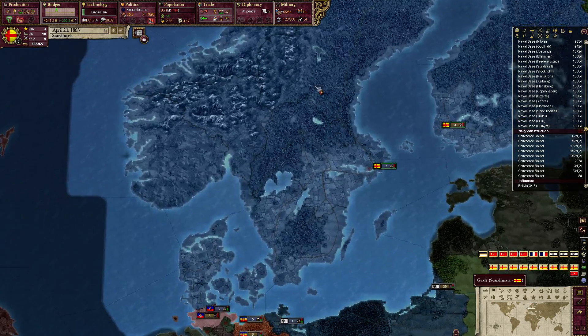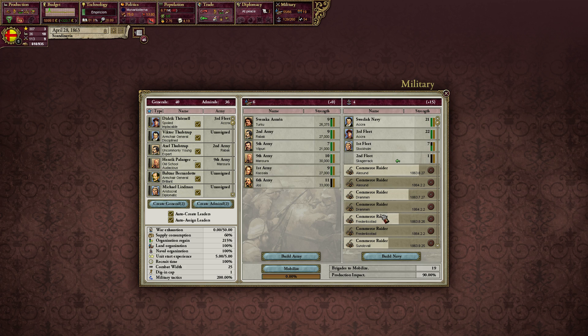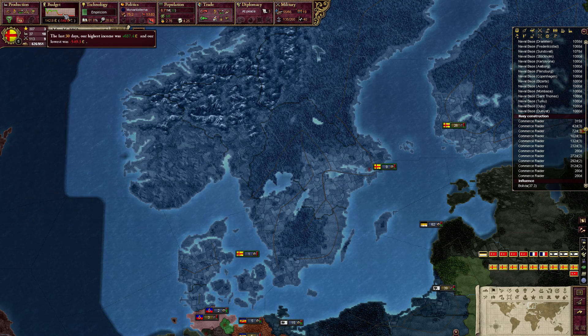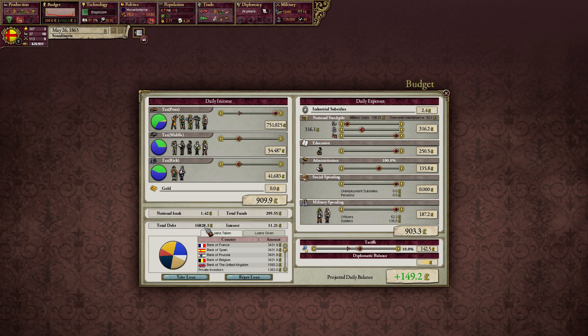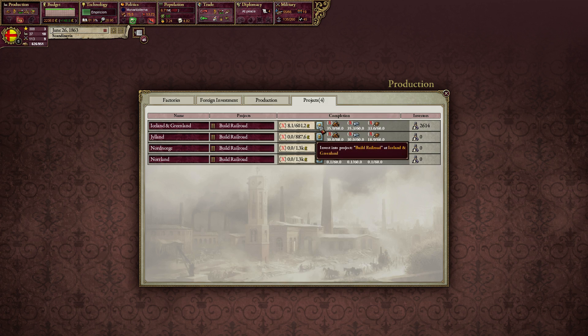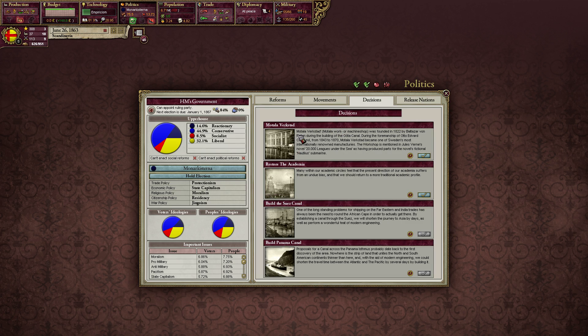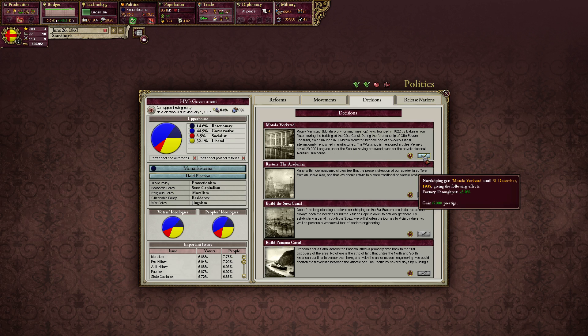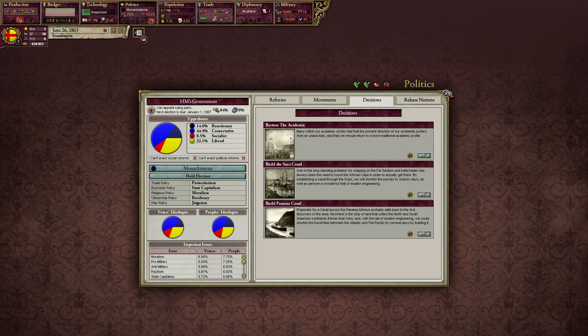Militancy is such a non-issue that I don't even really care about it. Wow, look at that debt — going into debt building all this stuff. That's crazy. What's this thing? Murtala Werkstad — it was founded in 1822 during the building of the Gotha Canal. Oh cool, free prestige. Not bad, we'll take it.